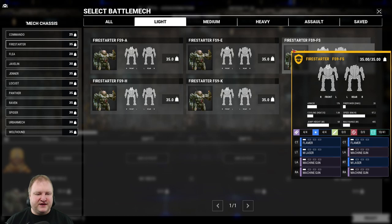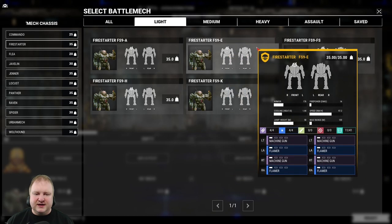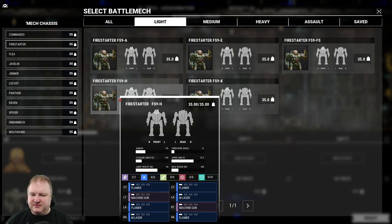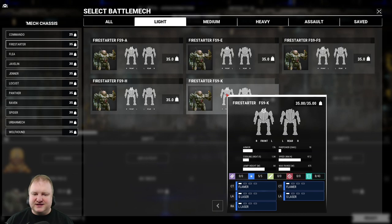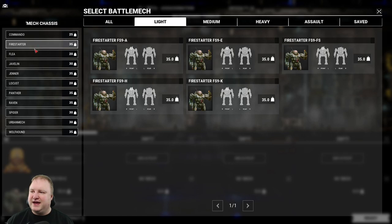The Firestarter comes with two flamers, two medium lasers, and four machine guns — essentially exchanging two medium lasers for the flamers on the Ember. The Firestarter Hotel has flamers, medium lasers, and machine guns with more hard points for energy weapons but fewer for machine guns. And the Kilo, last but not least, has two flamers, two small lasers, and a large laser — giving it the ability to engage at longer range with the large laser, then close in with the small lasers and flamers.